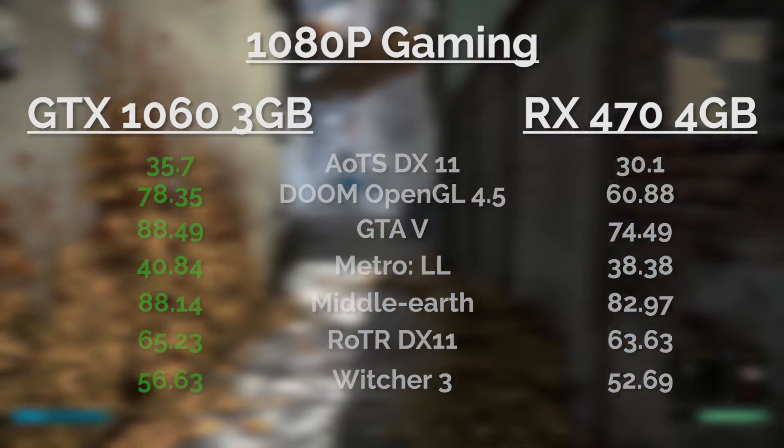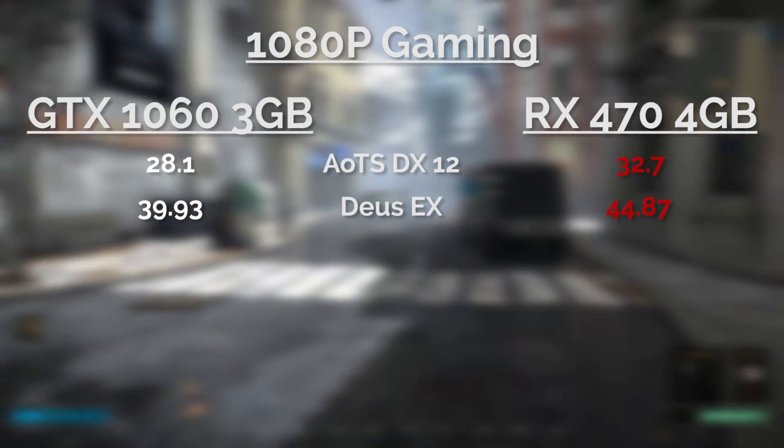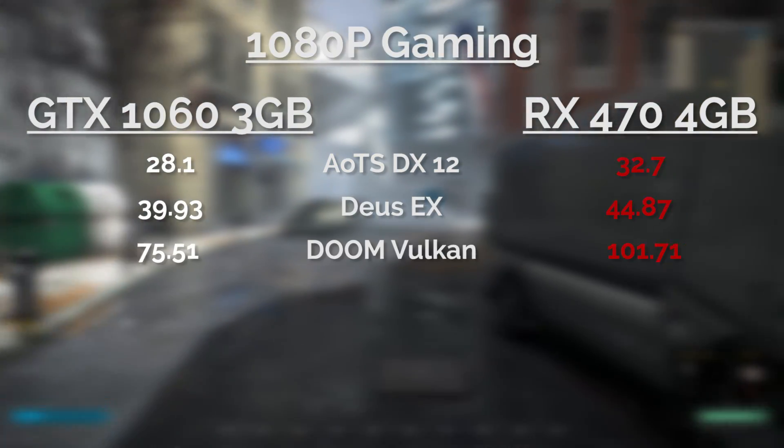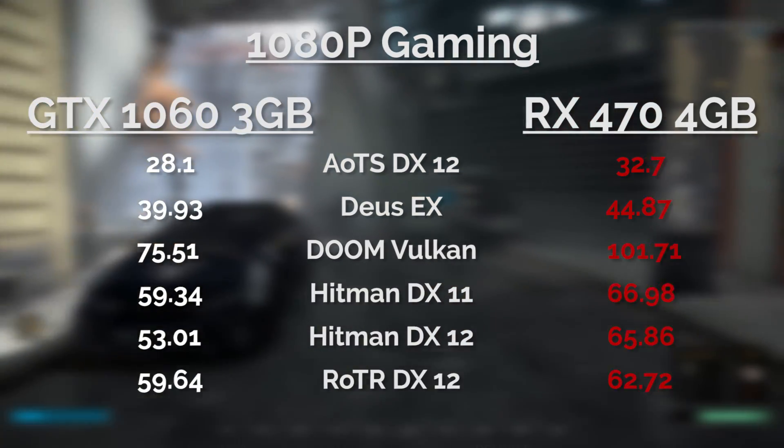The Witcher 3 also goes to the 1060. On the flip side, the RX 470 takes the title in Ashes of the Singularity DirectX 12, Deus Ex DirectX 11 and 12, Doom on Vulkan, Hitman in both DX 11 and 12, and Rise of the Tomb Raider DX 12.